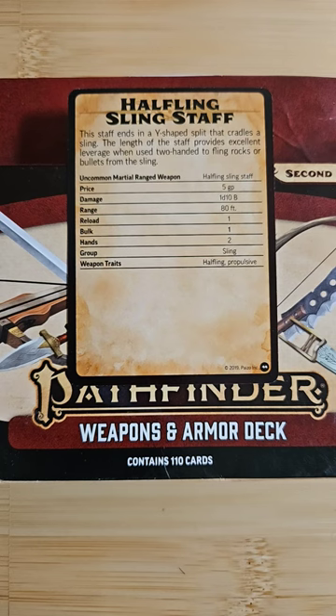It's an uncommon martial ranged weapon, 5 gold pieces in value, 1d8 bludgeoning damage, range is 80 feet, reload is 1, bulk is 1, hands required is 2. It's in the sling group, and its weapon traits are halfling and propulsive.